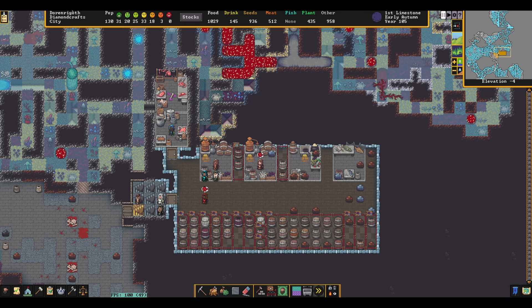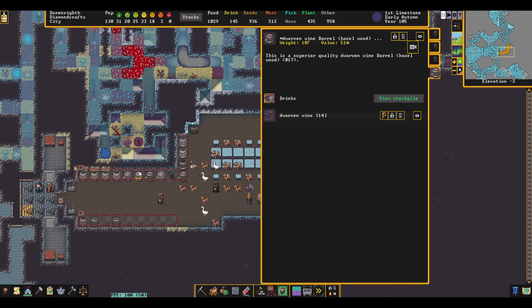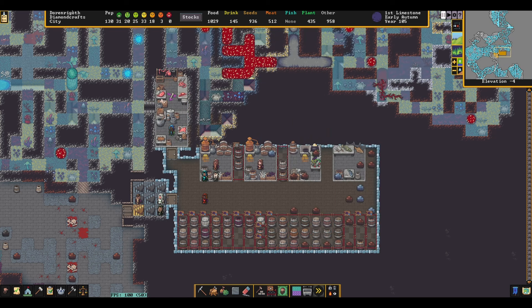The output stockpiles are kept fairly simple. The prepared meal stockpile will only need to be linked to the kitchen, although some players prefer to also set up a smaller stockpile in a tavern. Your stills should be set to give to your drink stockpile, and I also like to tell the stills to give to the general stockpile I mentioned earlier. This allows your dwarves to use any extra booze as an ingredient when cooking. If you wish to do this as well, make sure to set the general stockpile to give to the drink stockpile — that way you don't accidentally cook all your booze.